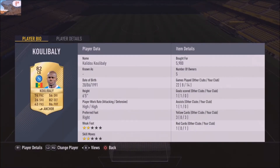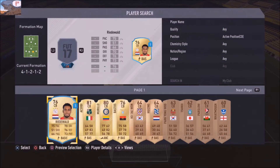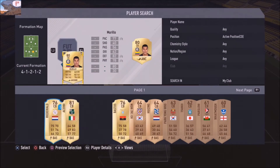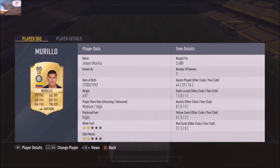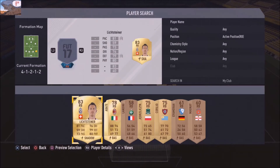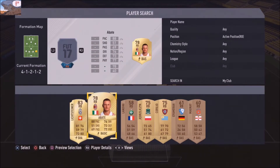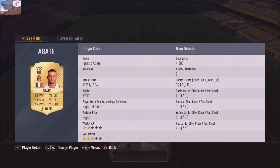Highly recommend Koulibaly — get him on anchor and he will cause a nightmare for the opposition strikers. We've also got Murillo, who is very very good. He's got good pace and good defense, he's definitely worth his price tag at only about two to three thousand coins. I definitely recommend him. For right back I've got Abate.